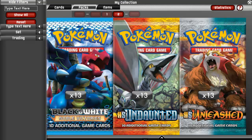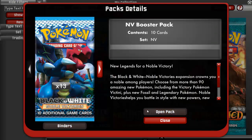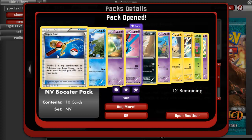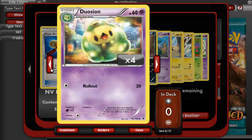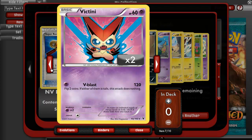Next up are 13 Black and White Noble Victories packs, and this will be the last packs that we open. Let's go to the open pack. Start out with a Super Rod, a Cryogonal, a Duosion, a Victini. Nice. I already have one, as you can see, but I like the Victinis. They're pretty beast.